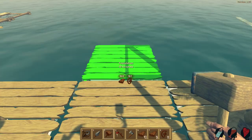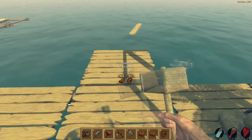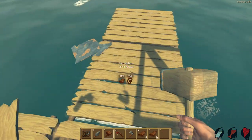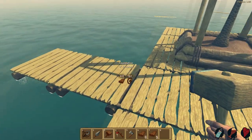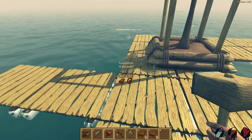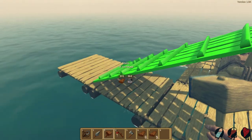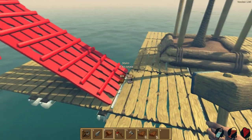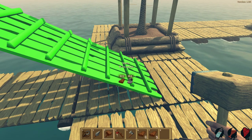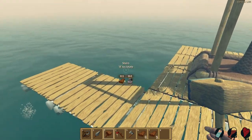I haven't done a lot of repairing since the update, so I don't know if the creator adjusted repair costs. He should though — it was costing one plank to repair like 10 or 20 hit points per item, which is ridiculous. A foundation is two logs and one rope, and rope is not hard to come by.